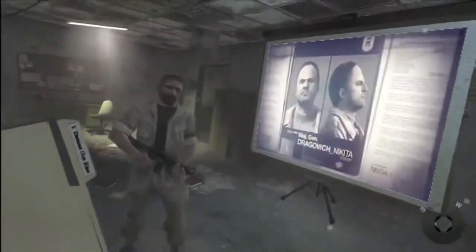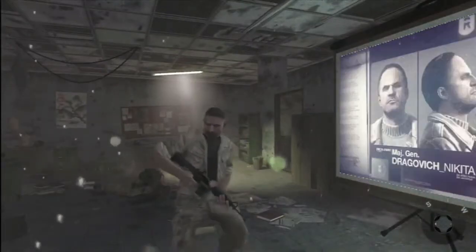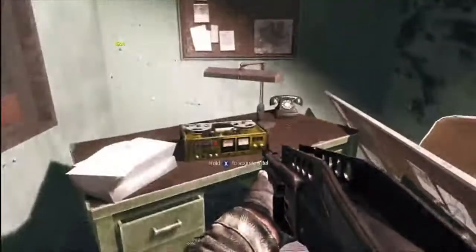After you've breached the room to find Reznov in it, you're going to have a little small cutscene — pay attention to that. Follow him out that door, and immediately out that door to the right there's a room, and there goes your intel right on the table.